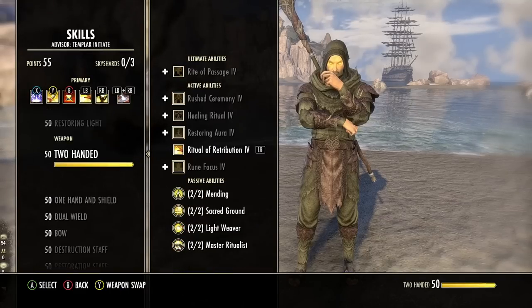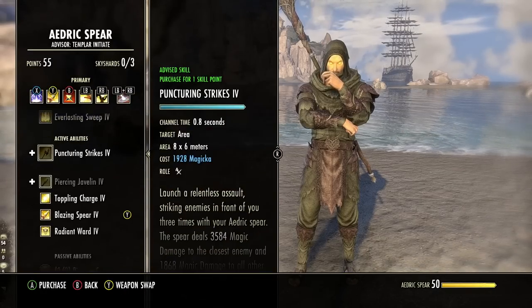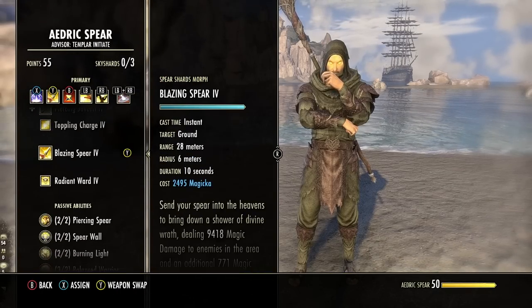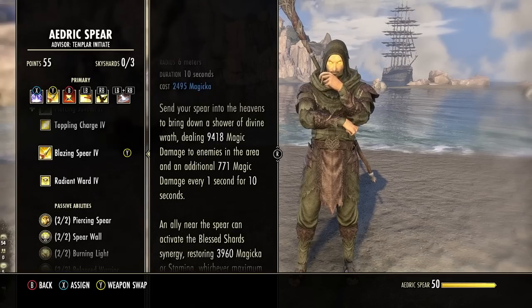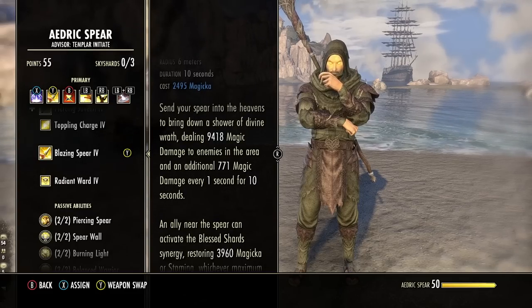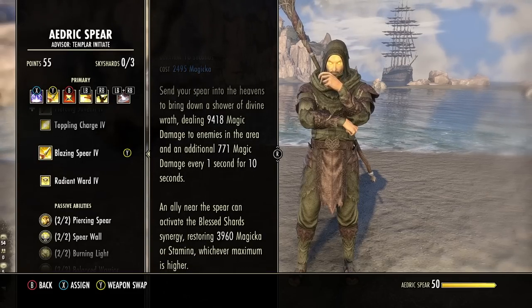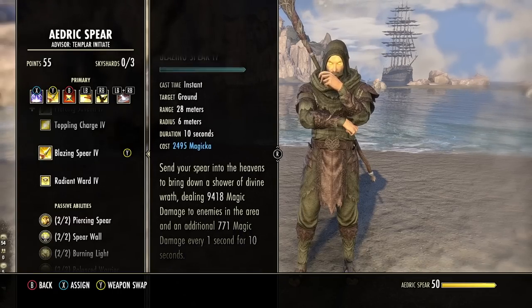Next up is Blazing Spear, another amazing AoE damage skill from the Templar's Aedric Spear skill line. It deals great AoE magic damage both up front and as damage over time. Groupmates can also activate a Synergy here to restore either Magicka or Stamina, whichever is higher, making this great for groups as well.